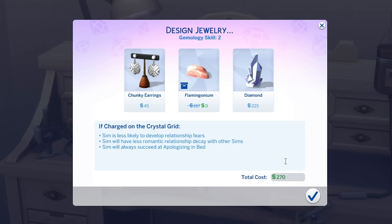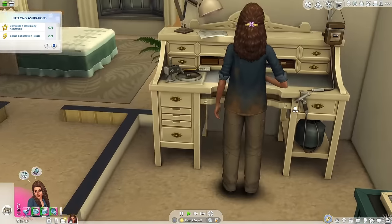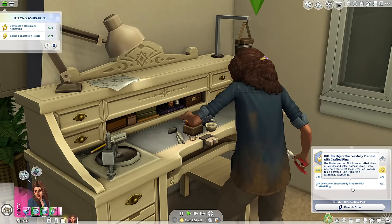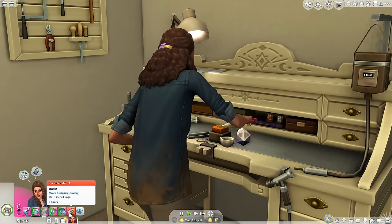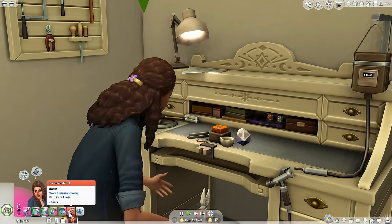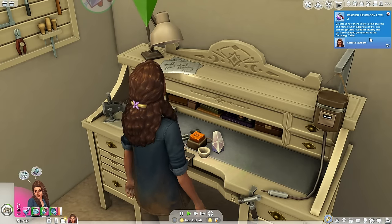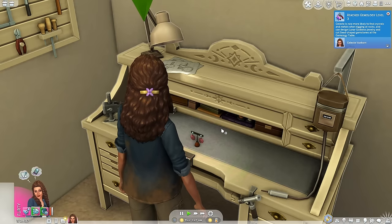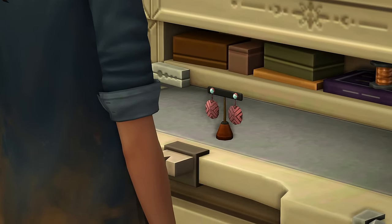So you have to charge jewelry on the crystal grid in order for the benefits to work. It will cost 270 simoleons to make this. I'm so excited! I want to gift jewelry — I need to make a friend so I can give my jewelry to someone. Poor Celeste keeps hurting herself while making the jewelry — she literally keeps pinching her finger. We've reached Geomology level three! Celeste is now more likely to find crystals and metals when digging at rocks, and can design lunar goddess jewelry and cut seed-shaped gemstones at the Geomology table. Look at our earrings — we really did use the flamingonium and the diamond. Let's go charge this on the crystal grid.